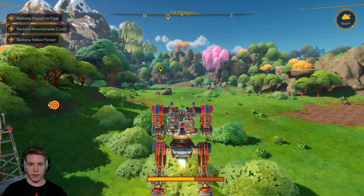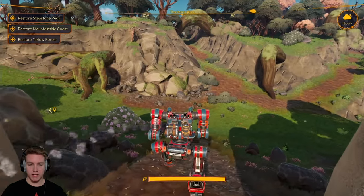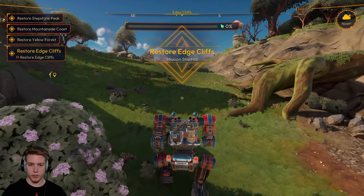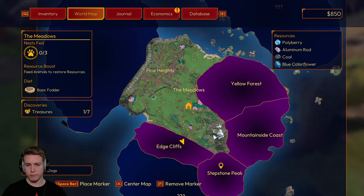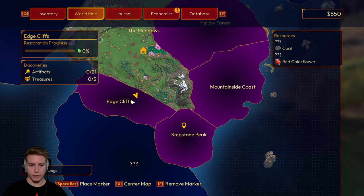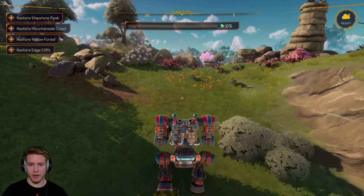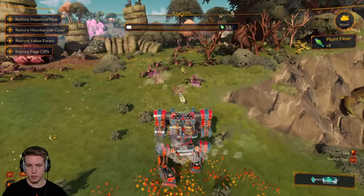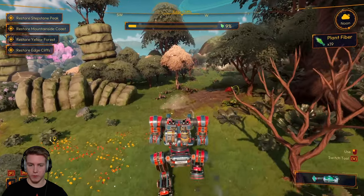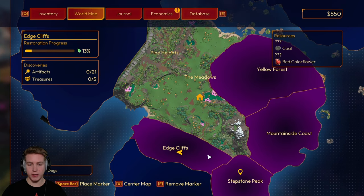On our way to Stepstone Peak — in the last video, every single different place that I went to restore, like I restored Pine Heights, I think somewhere over here. Each one of these purple sections are ones that we need to restore. I remember one of them saying that I needed to upgrade some of my weapons. Maybe I don't need to upgrade any of them. Well, I have veered from the path of Stepstone Peak and now I'm at Edge Cliffs.